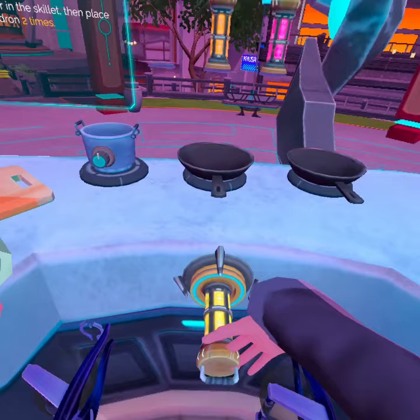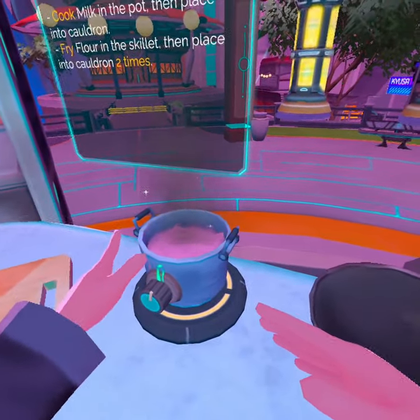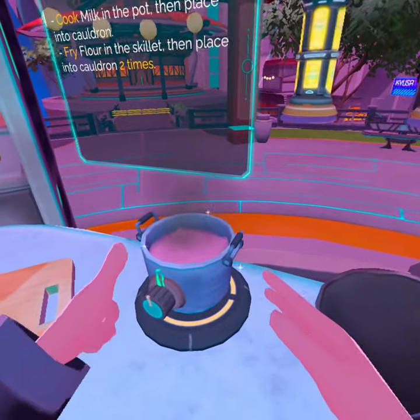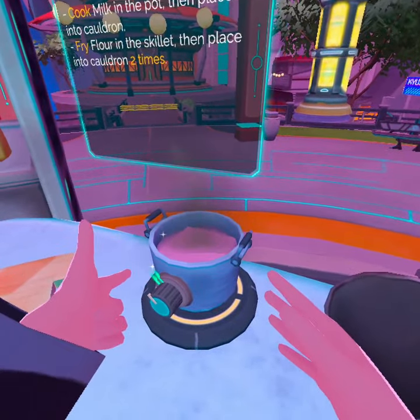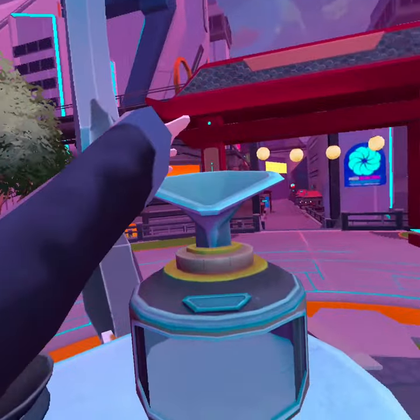We're going to take this yellow energy source. We're going to boil some milk. The milk effects are a little different on quests now than they used to be — it's more consistent with the PC version. We're going to drop that in the cauldron.